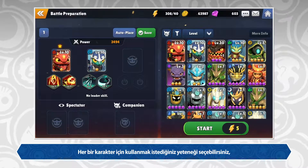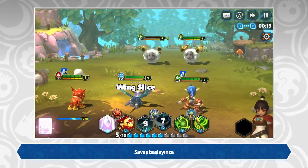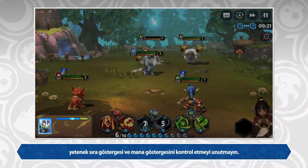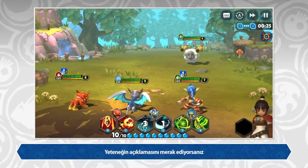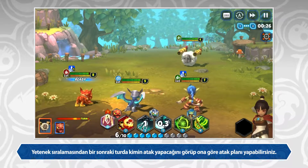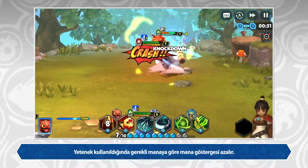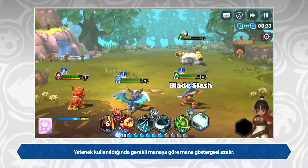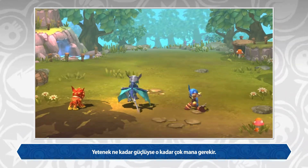You'll get a chance to pick the skill loadout for each character you pick. Some have more skills than others. Once in battle, remember to keep your eye on the skill turn queue and the mana bar. If you forget what a certain skill does, press and hold the skill icon for more info. In the queue, you'll see who's up next so you can plan your attacks. You'll notice that your mana bar will drain depending on the cost of your skill — in short, the stronger the skill, the more it costs.